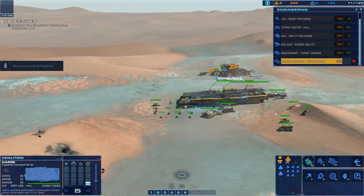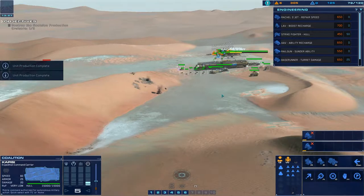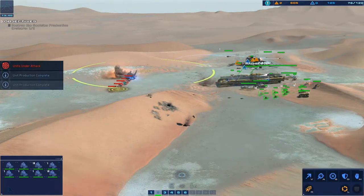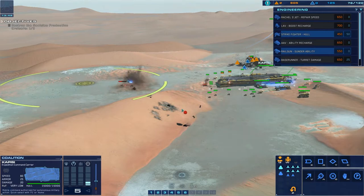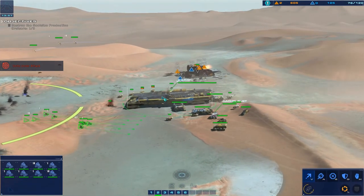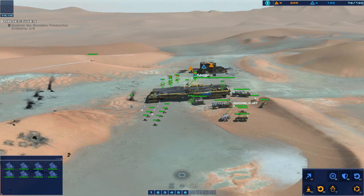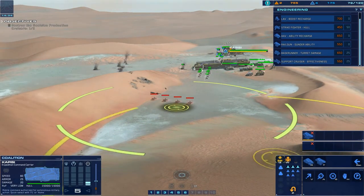Let's get the support cruiser repair speed upgrade. There's a maximum of units that we can build, so building up their abilities will be a good idea as well. I'm going to build a couple more salvagers and a couple of LAVs. Where is that? Are they incoming over there? Send out these guys - wow, all of it's railguns! Let's get the light attack vehicles to go in there and boost them up.